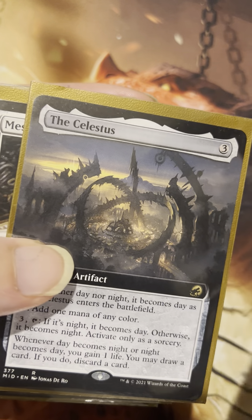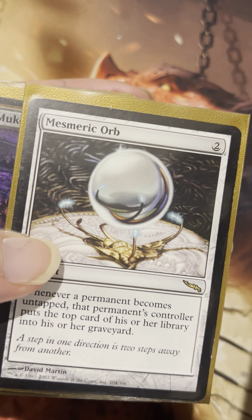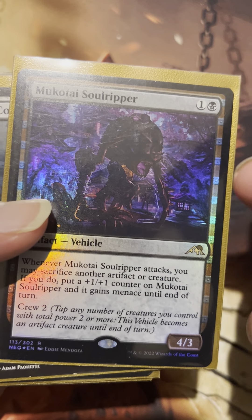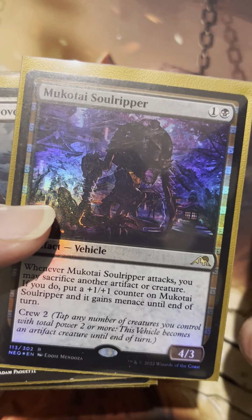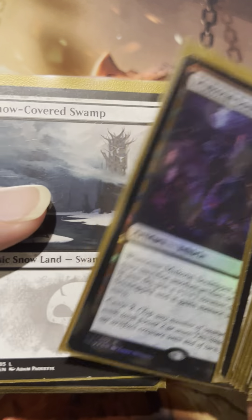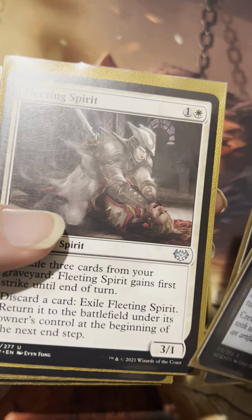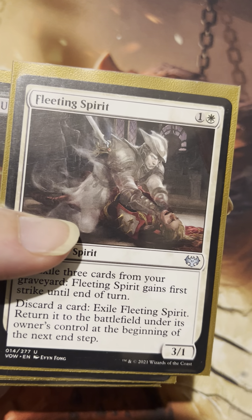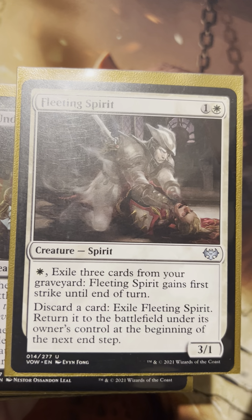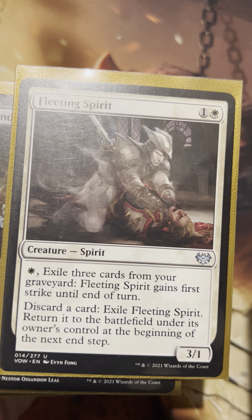Here's the Colossal Plow. Celestus is just more ways to get cards into our graveyard. Mesmeric Orb just puts a lot of cards into the grave. Mukotai Soul Ripper — a fantastic vehicle for two mana that we can sacrifice things with. If we want to sacrifice and get a stronger body on the battlefield, it's really nice, and it works with our sacrifice synergy for our vehicles. Some of our vehicles that have enter-the-battlefield triggers, we can go ahead and sac them with the Soul Ripper.